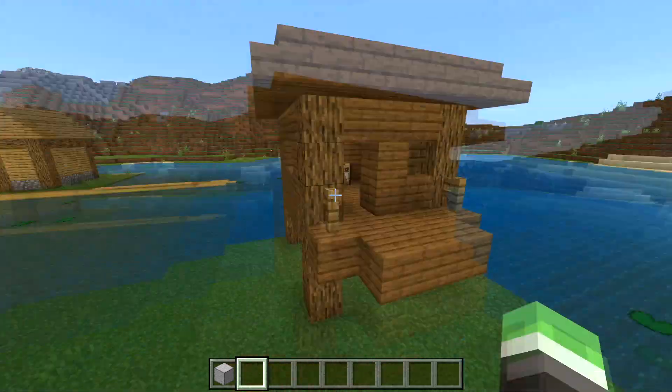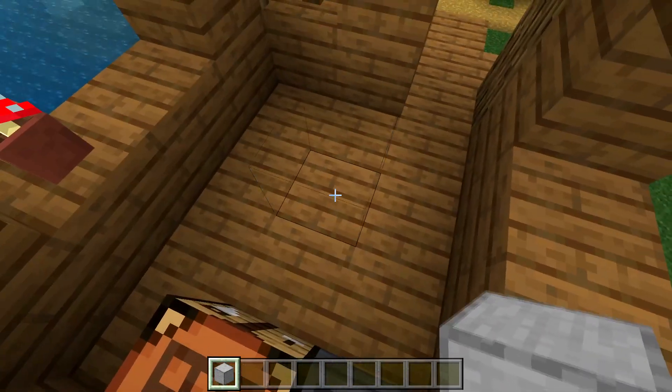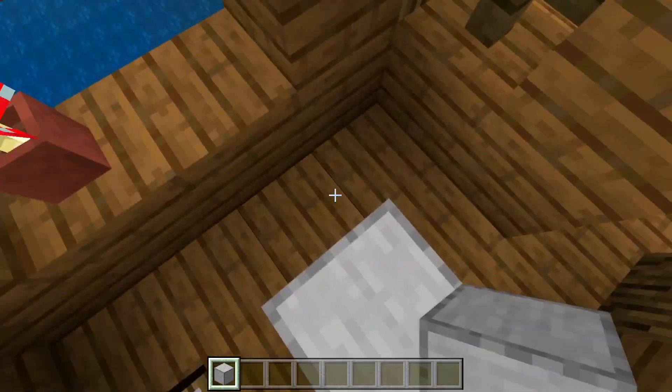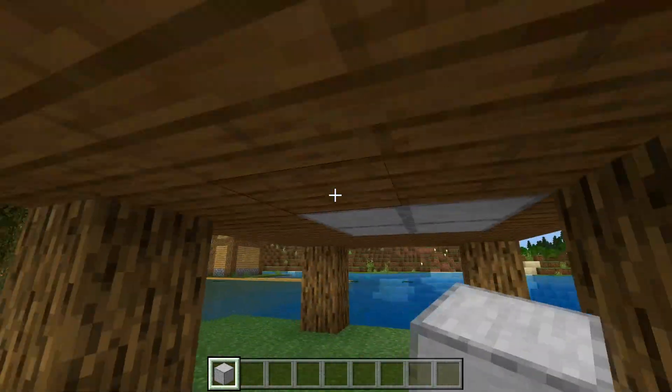The first step is to find a witch hut, which we have right here. Head into the witch hut and one block in front of the crafting table, place a solid block just like this. Then on the three blocks behind the solid block, break those blocks and also break the block under the solid block, then replace all four blocks with any type of building block.